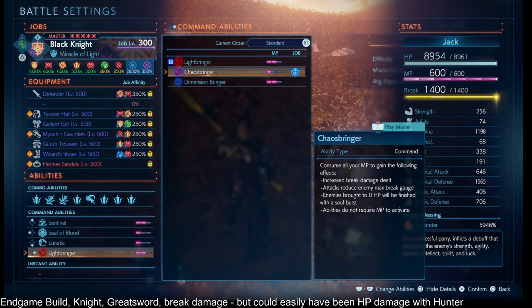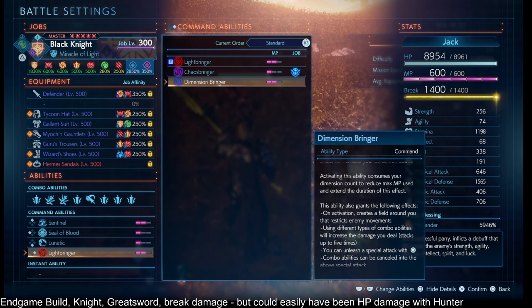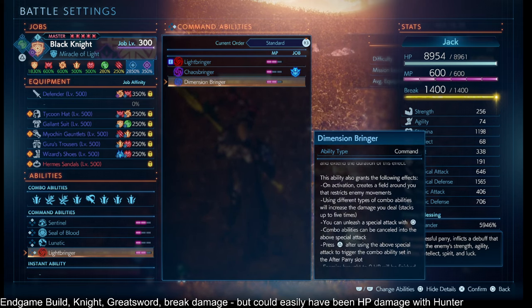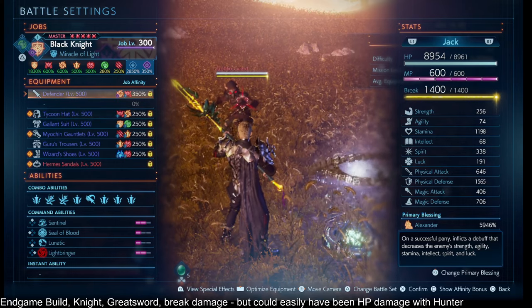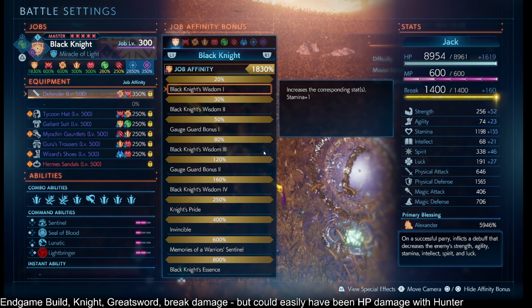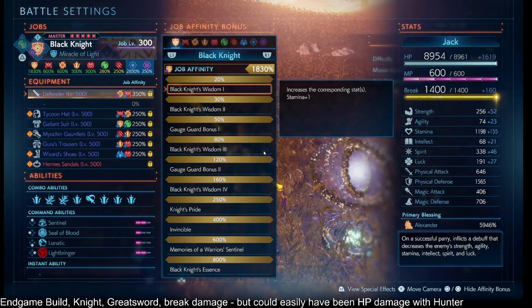We have Lightbringer, but also consider using Dimension Bringer from time to time if you see enemy attacks that deplete buffs — just because I don't want to chase down Death Machine. This is going on pretty long, but I wanted to make sure all the explanations are there.